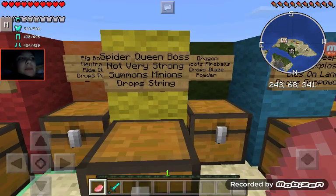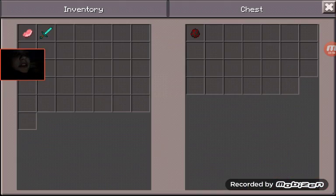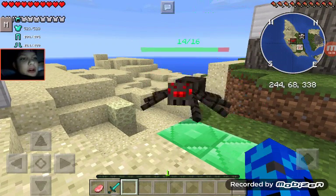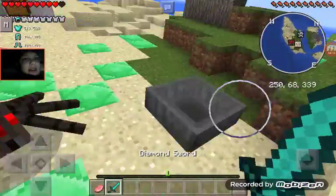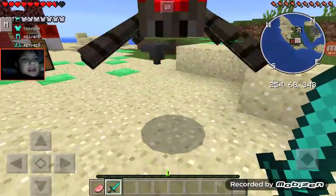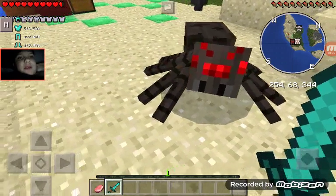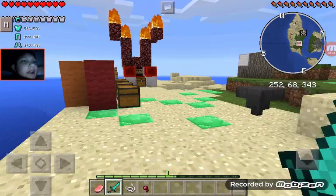The next one is the Spider Queen boss. She's not very strong but she summons minions and drops a bunch of string. She looks like a normal spider but when you punch it, it hits pretty hard. It doesn't normally do that much damage with diamond gear on, but she does have minions which will probably summon in a second. Let's just kill it.